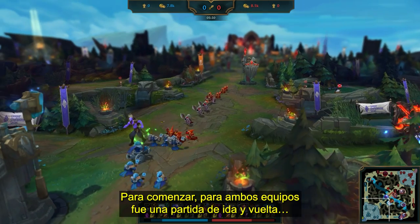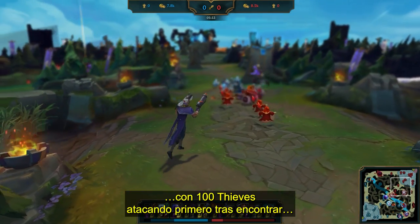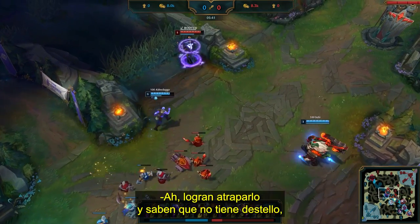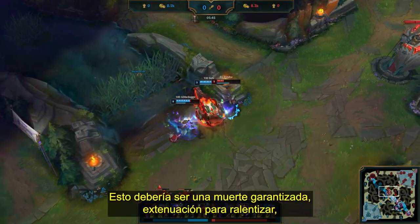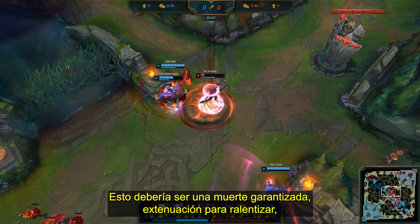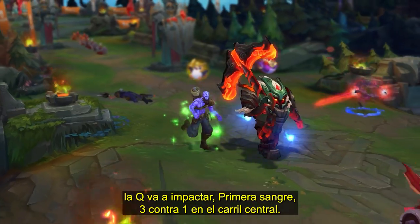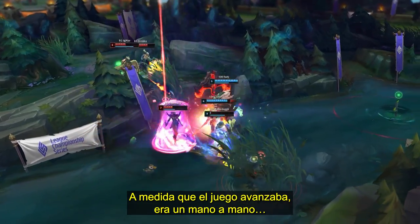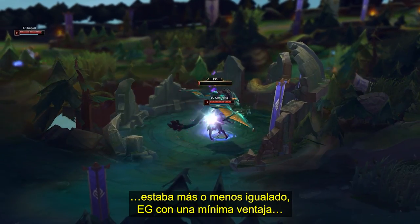To kick things off, both teams played a close back and forth, with 100 Thieves striking first after finding a flashless Lucian Jizuke in the mid lane. They know he has absolutely no way out — this should be a guaranteed kill. Exhaust for the slow, Q is going to land, first blood. As the game went on, it was neck and neck, with two kills on each side and a dragon per team — it was more or less even.